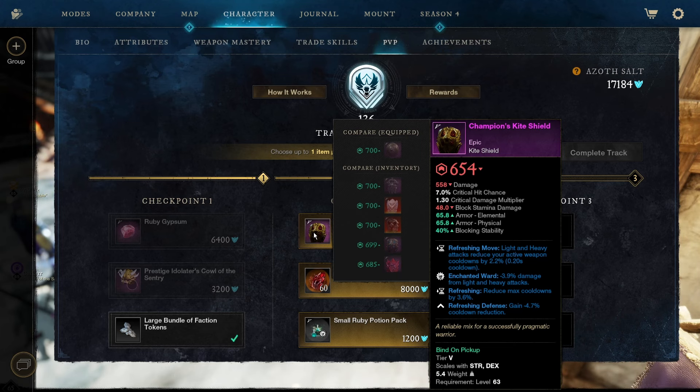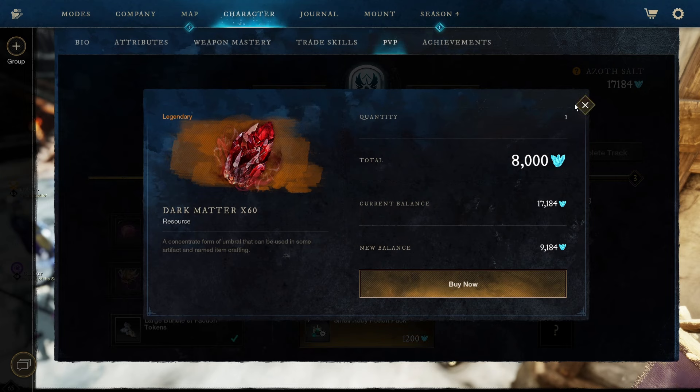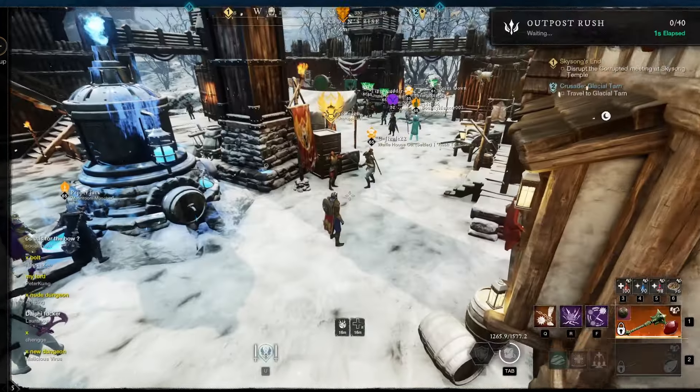We rolled Enchanted Ward on this one. Really nice. If that refreshing was one of the new kite shield exclusive perks — like the leeching or counterattack — I probably would take it. But I'm going to take the dark matter instead. Actually, we need 50k salt for that artifact and we can get it on the next checkpoint. It would be a doozy if we rolled it with only 17k salt. I think I'll hold off for now.